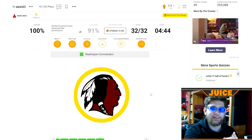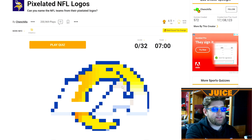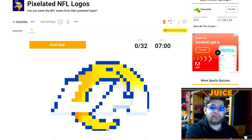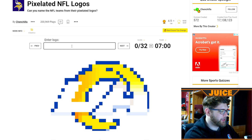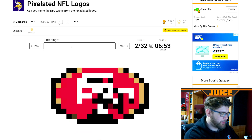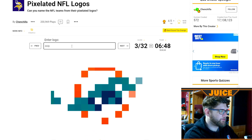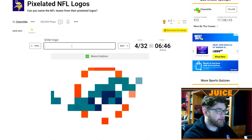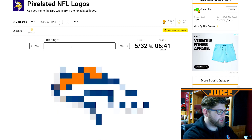I found a pixelated NFL logo quiz — it seems to be on the same level of easiness as the out of shape logos, but we'll give it a shot. We've got seven minutes on the timer. Pixelated logos — that is the Rams, then we've got the Colts. This is too easy already, I should have picked another one. 49ers. I wonder if I can get this done to record time. That is the Dolphins — the only thing holding me back is my spelling. That is the Packers. That is the Broncos.